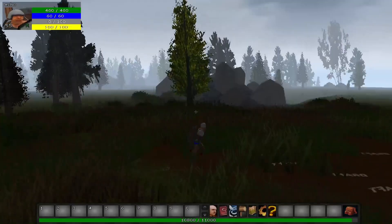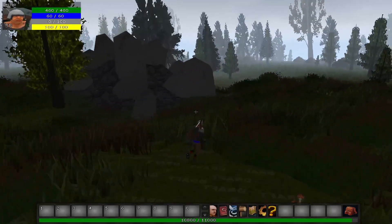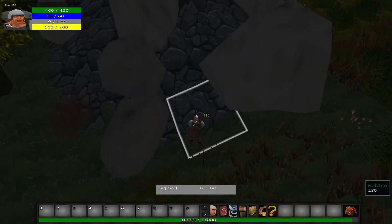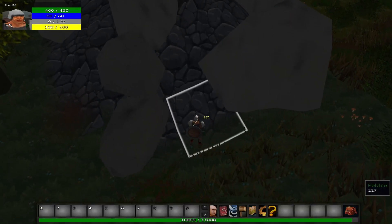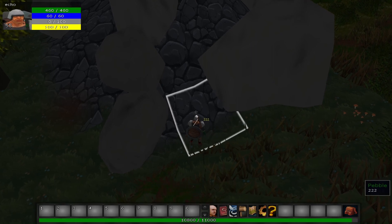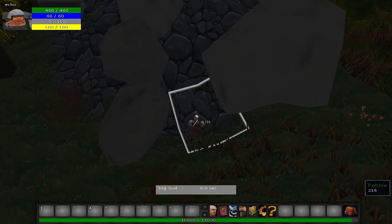Interacting with the environment has also been changed. Before you had to press Q to enter build mode, which would show you the height of tiles around you. Now you can hold right mouse to enter a look mode, which lets you see the terrain and props around you. While holding right click, pressing left click lets you interact with the prop.